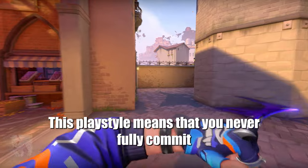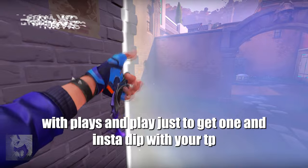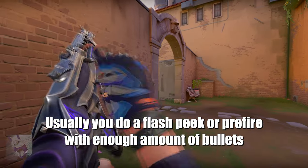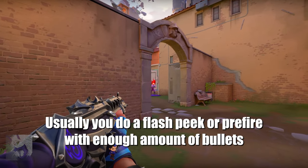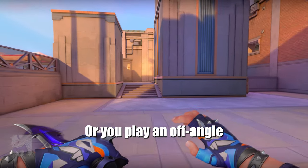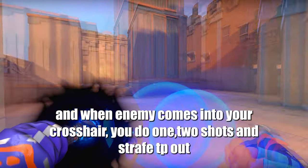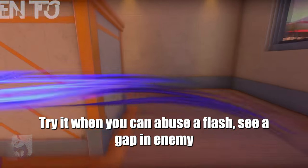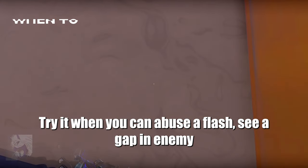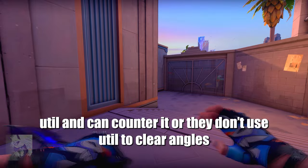This playstyle means that you never full commit with plays and you play just to get one kill and instantly dip out with your tippy. Usually you just do a flash peek or pre-fire with enough bullets to kill a guy. Or you play an off-angle and when the enemy comes into your crosshair, you do 1-2 shots and strafe tippy out. Try it when you can abuse a flash, see a gap in enemy util and can counter it, or you don't use util to clear angles.